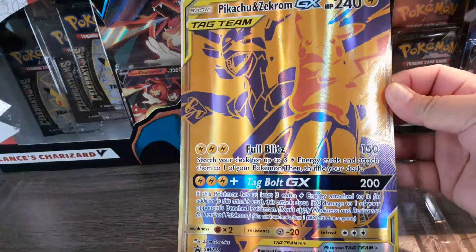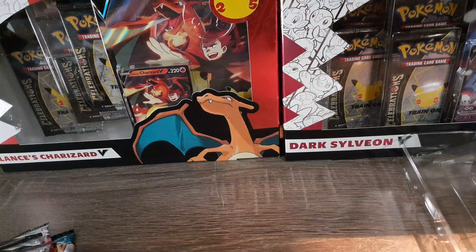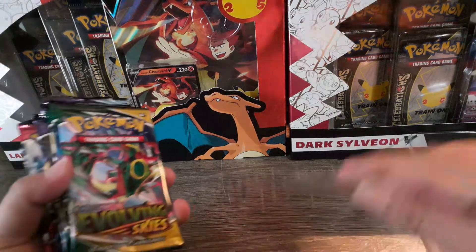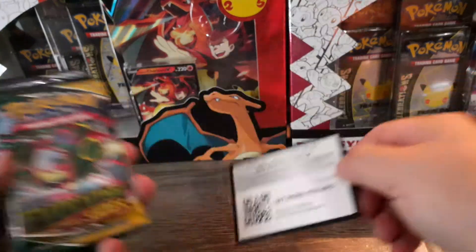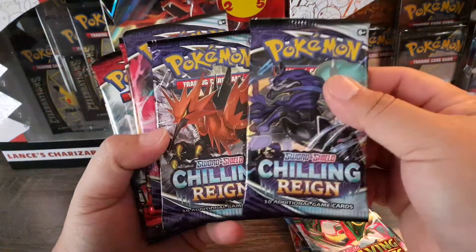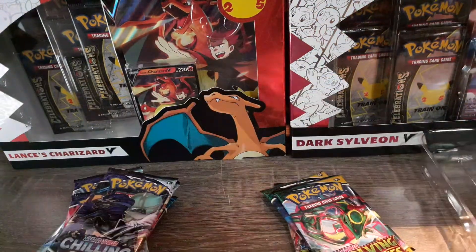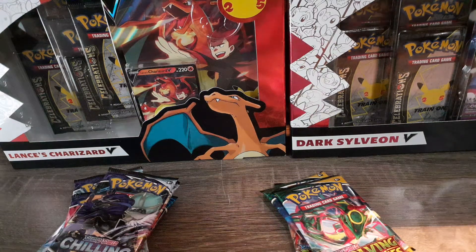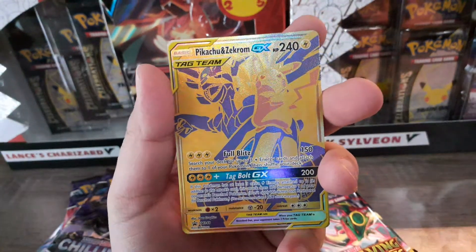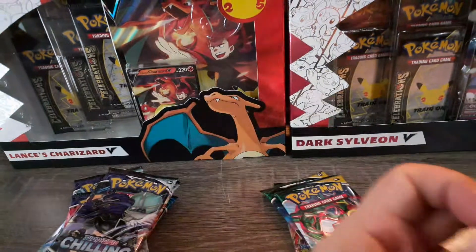Here's that jumbo card — nice. So we got three Evolving Skies packs and quite a few Chilling Reign — five Chilling Reign actually, and two Battle Styles. Then let's take a look at this promo card. Here it is — that Pikachu & Zacian GX card! Look at that gold texture, really cool.